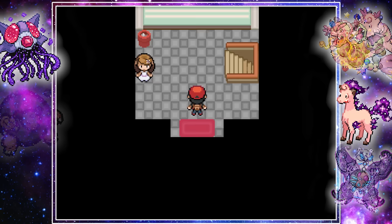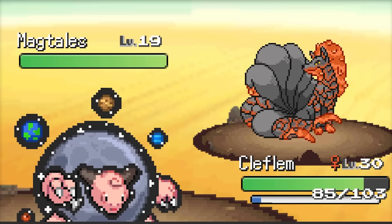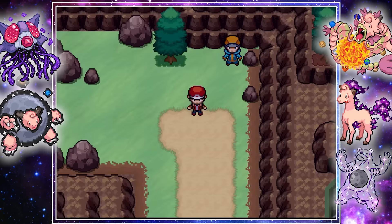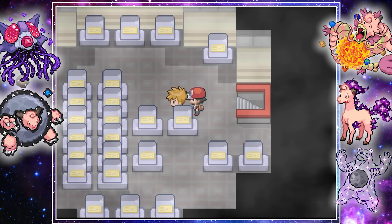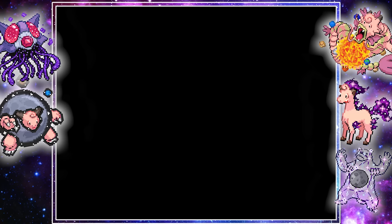We headed back to Cerulean City and then east towards the next town. On our way, we fought cool Pokemon like a Swampert fusion and an amazing Magma Ninetales fusion, and made our way through a dark cave fighting a Regigigas-Honedge and a stunning Gliscor-Kyogre fusion. Eventually we made it to Lavender Town and explored the Pokemon Tower, where Billy was waiting to challenge us again — but his team was nothing exciting, so we defeated him quickly. We then saw that Mr. Fuji was being taken to the top of the tower by Team Rocket, but without a Silph Scope, we couldn't proceed, so we headed to the fourth gym in Celadon City.